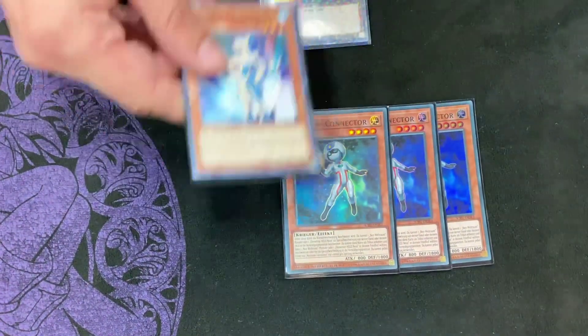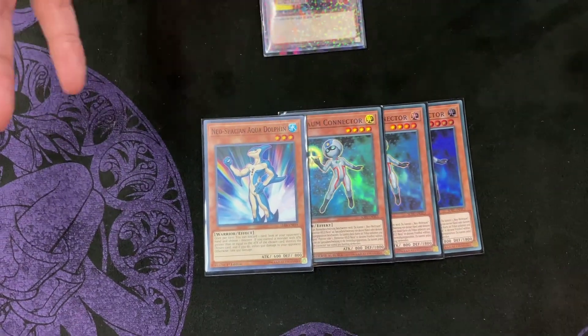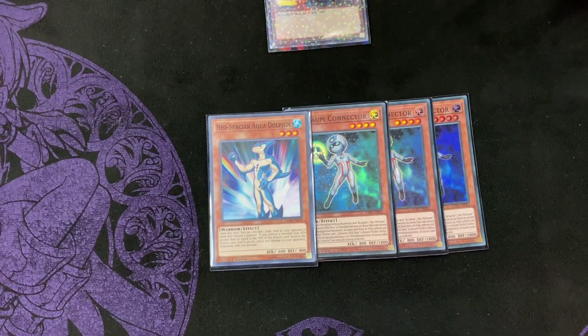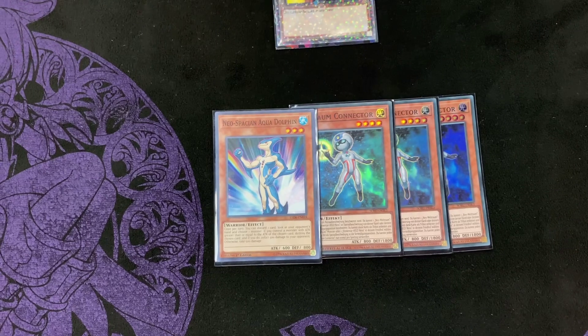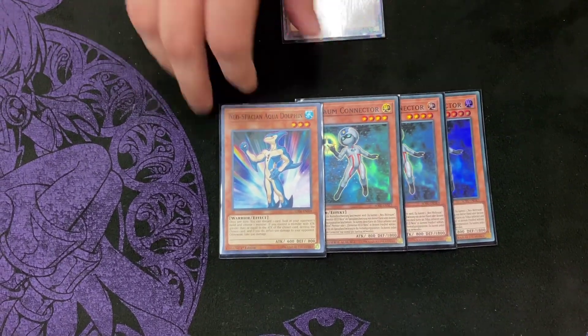My favorite card in the deck: three Neo Space Connector and one Aqua Dolphin. This is insane — it's the best starter in the game. You're able to start ripping hands. Smoke Grenade is banned for this deck, but if you open Neo Space Connector, you're able to look at that hand and get hand knowledge with Infernoble. That was really good last format, and it basically makes it the same exact deck.